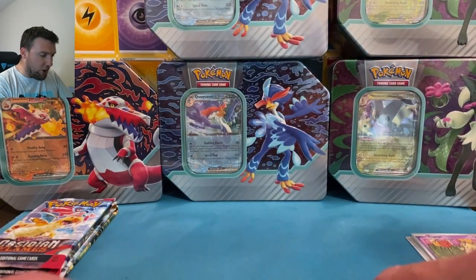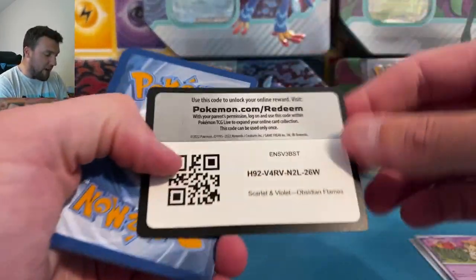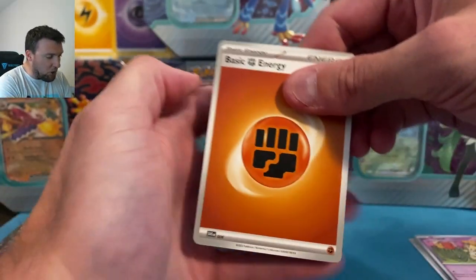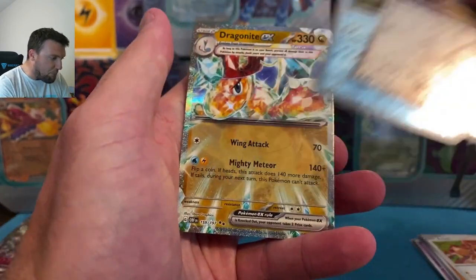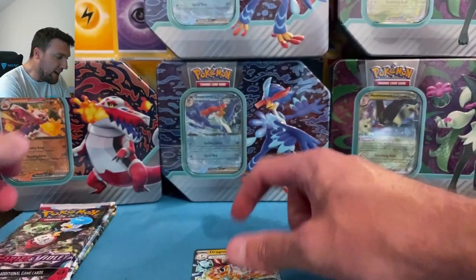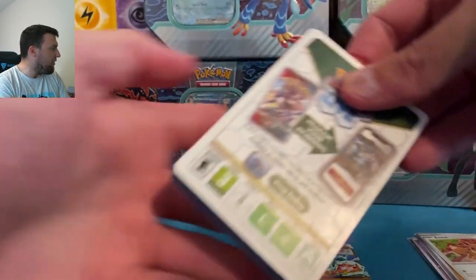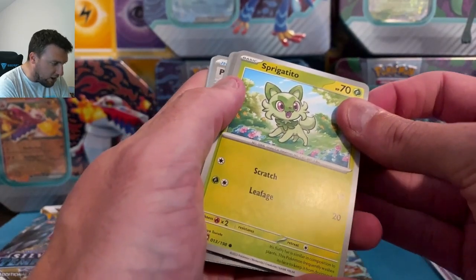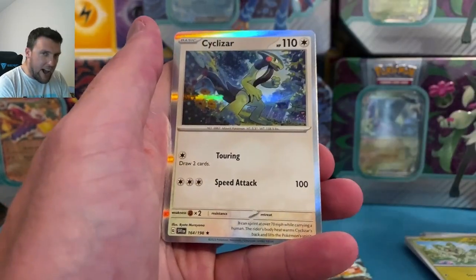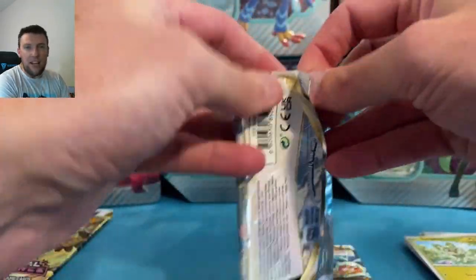What do we got here for our pulls? Crabrawler, Togekiss, and Scovillain right out of the gate — two Obsidian Flames packs is pretty nice. Our Obsidian Flames set is complete so we're really just looking for Charizards and fun stuff. Meltan, Lapras, Dragonite — they're on the EX terra, it's fine. Scarlet and Violet base — the Miriam is what we're hunting for. I still need the Gyarados from Scarlet and Violet base — that shiny silvery tarot — or a Miriam. Our Pal Pad... ouch. First three packs done.